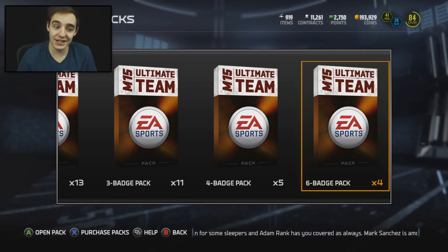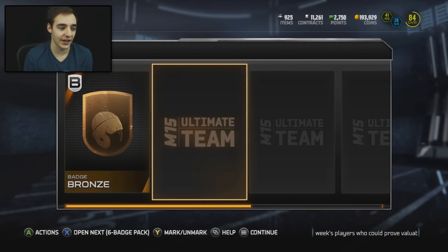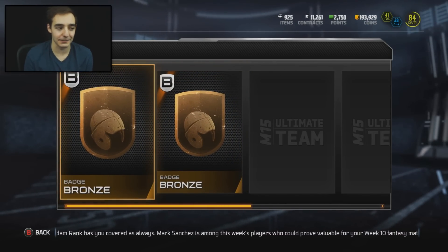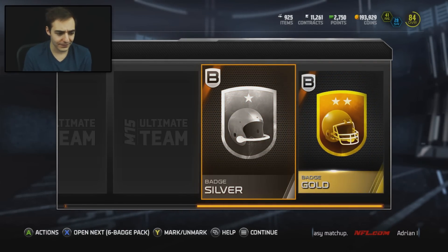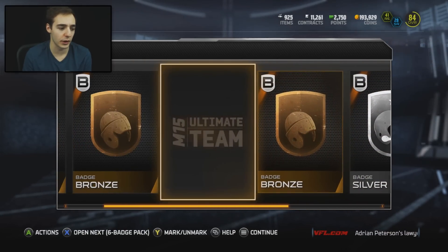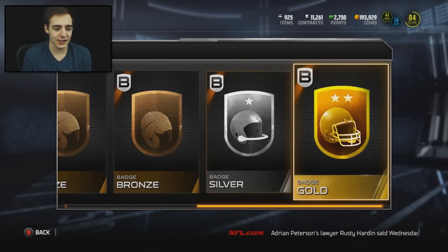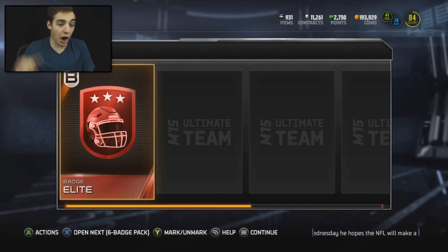We're gonna open them up and start with the 6-badge packs and pretty much just roll through them. Hopefully we can get some elites because they're going for a ton, but lately all I've been getting is bronze badges especially in these big packs. Right here we do get a gold, so that's kind of nice, but we also get a silver — really the bronze badges don't go for much so I'm not too excited when I see those.